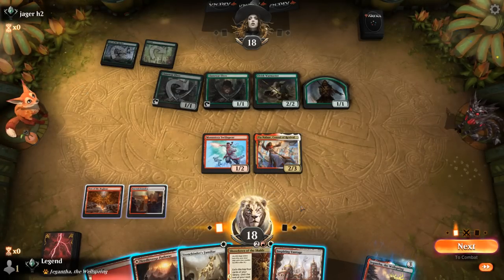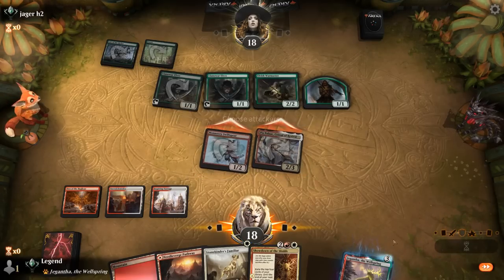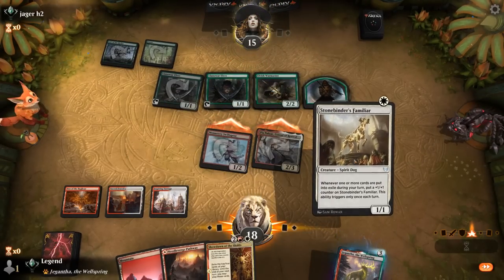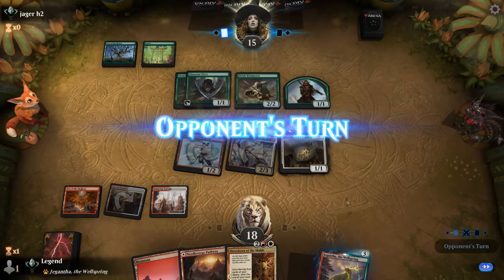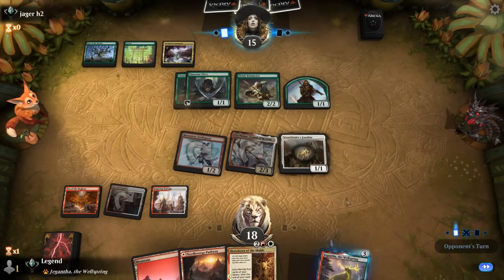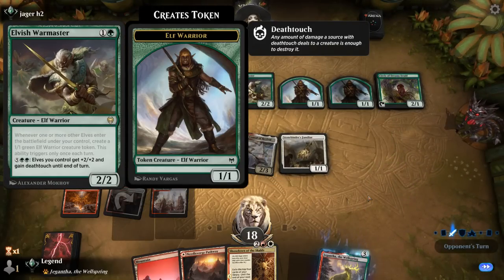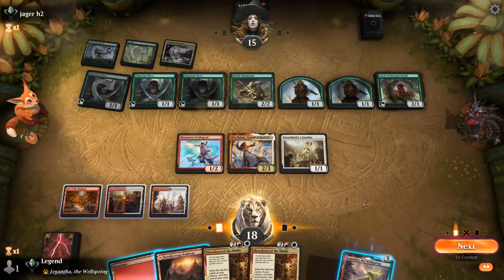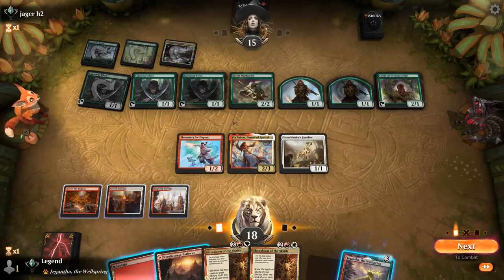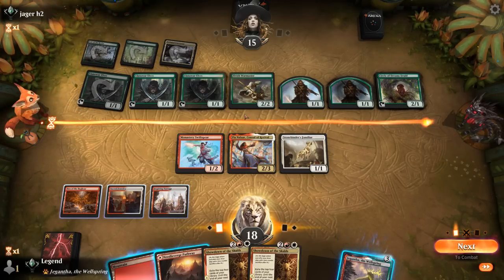Pia doesn't get to attack — in what world does our opponent block here? Get in with both creatures, opponent takes it. Gotta bluff a little damage and hope Showdown can save us, because we're about to take a lot of damage. Opponent gets Court of Calling and Circle of Dreams — can untap and make a lot of mana to activate Warmaster. Another Showdown, but a removal spell would have been useful. They can activate Warmaster and everything gets +2/+2. We're getting close to dead, so I might have to bluff another attack with Pia and Swiftspear and then play Showdown.